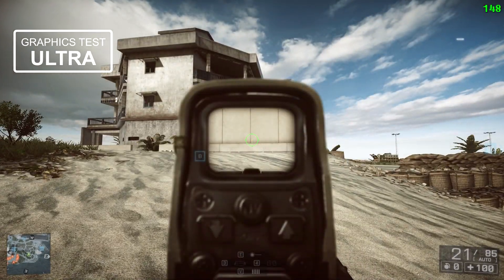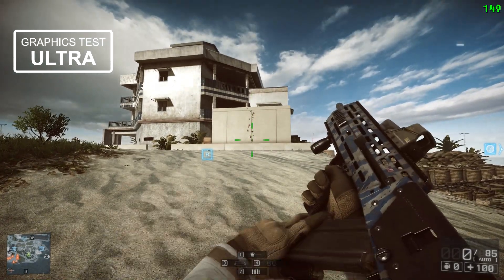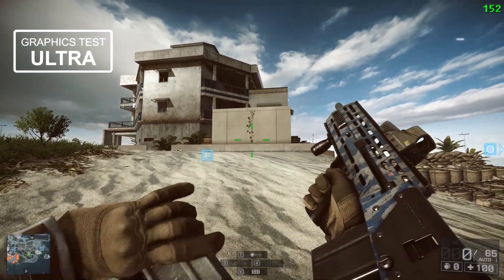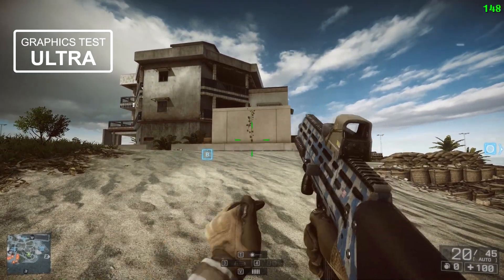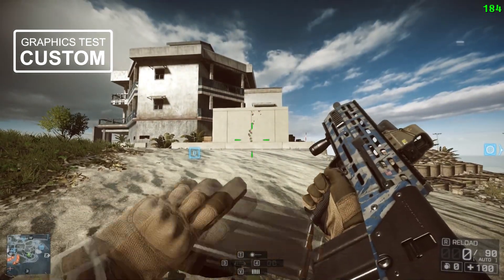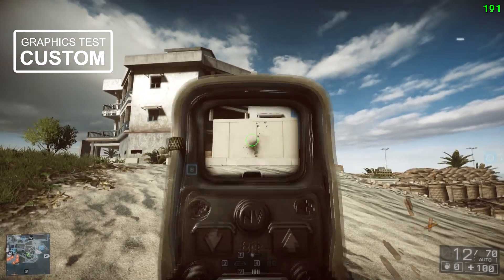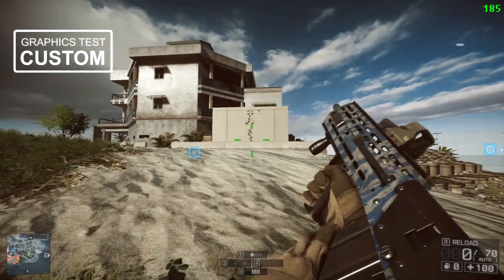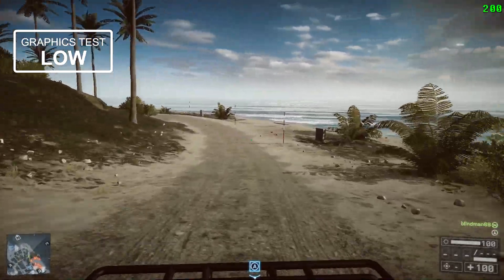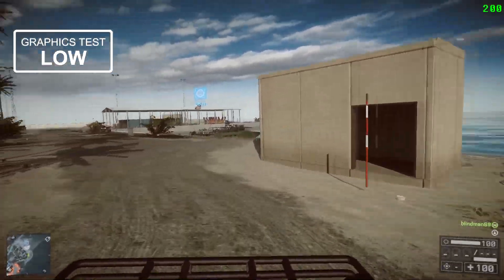On ultra settings you can see the weapon depth of field is making the sight blur out, whereas what you can see through the sight is crystal sharp, and the gun model has a lot more subtle shading effects. The custom settings are a mix between the two — we haven't got depth of field on so the sight is sharp, but the gun model has all the same effects as the ultra settings. Now I'm going to take a trip on a quad bike so you can see the effect of speed on those settings and if we can get any motion blur.